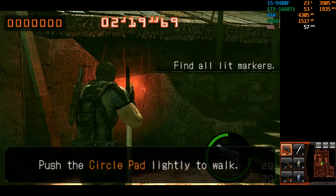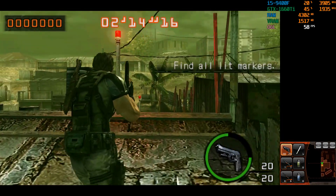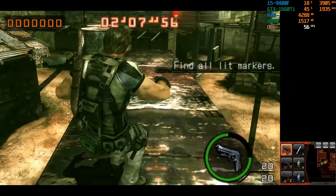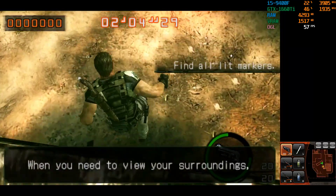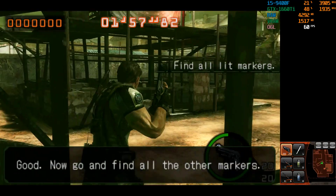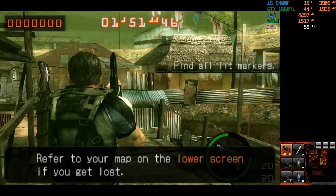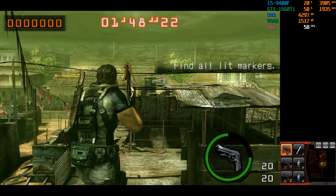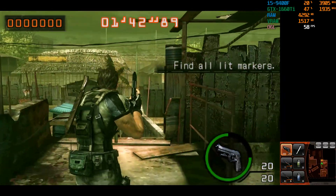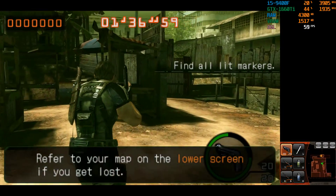Push the circle pad lightly to walk. When you need to view your surroundings, just touch that part of the map on the lower screen. Turn around. Good. Now go and find all the other markers. Refer to your map on the lower screen if you get lost.